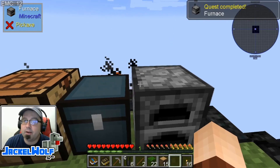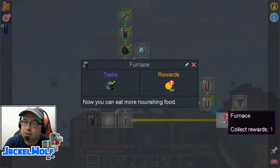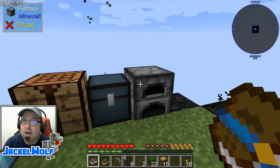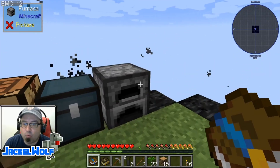Let's go throw that right down there. That is our last quest for today — Done Furnace, collect rewards. We got 500 monies. Now you can eat more nourishing food, which is good because we can take things like our apples, put them in the furnace, cook them up, and they will fill up more of the hunger bar than a standard apple would.